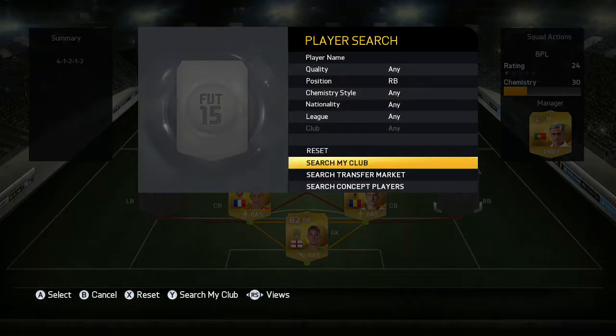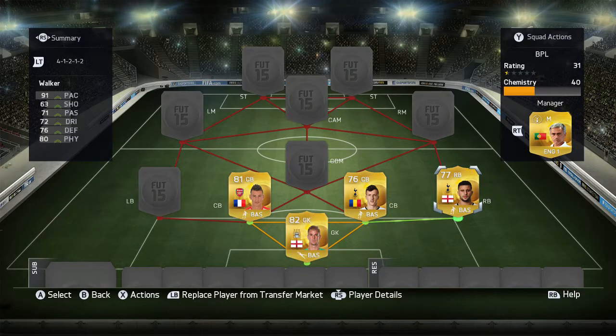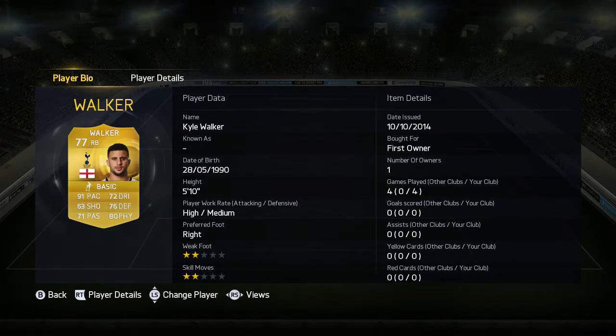Moving on to the right back position — Kyle Walker. He's probably one of the most used right backs in a BPL team. He has 91 pace, 76 defense, and 80 physical. Most people use him because of his 91 pace — he can catch up to anyone, this guy is a bullet. He's first owner with a high-medium work rate, two star weak foot, and two star skill.